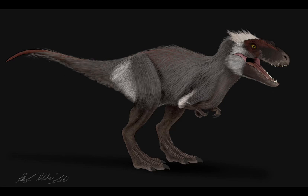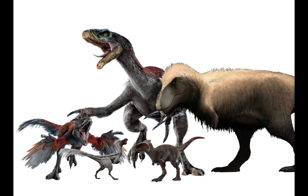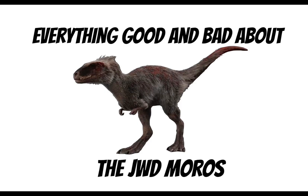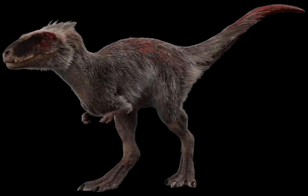The Moros Intrepidus is one of the five feathered dinosaurs to appear in Jurassic World Dominion and is the most accurate dinosaur to appear in the Jurassic Park franchise. But how accurate is this little thing? Today I'm going to be listing all of the good and bad stuff about the Moros Intrepidus in Jurassic World Dominion. First, I'm going to talk about the bad parts and then I'm going to talk about the good parts.